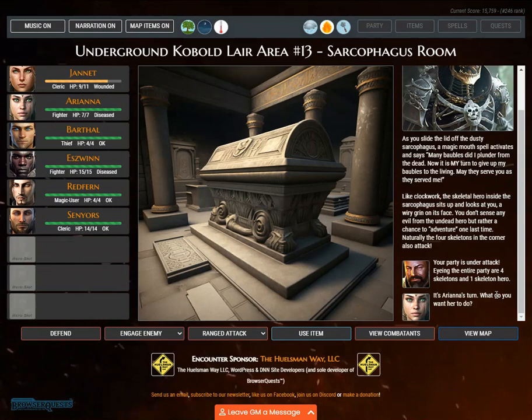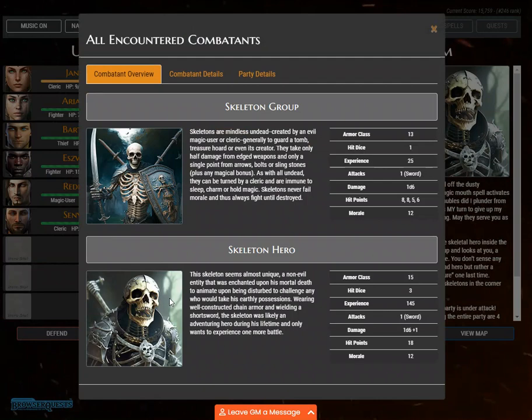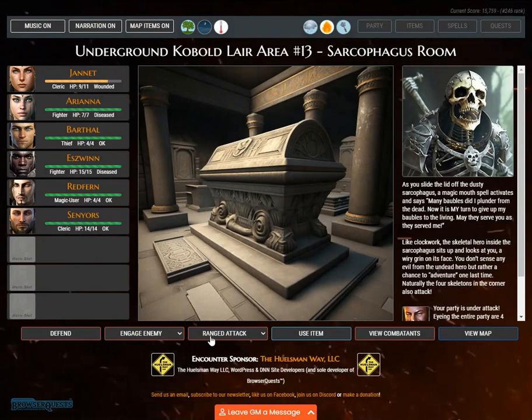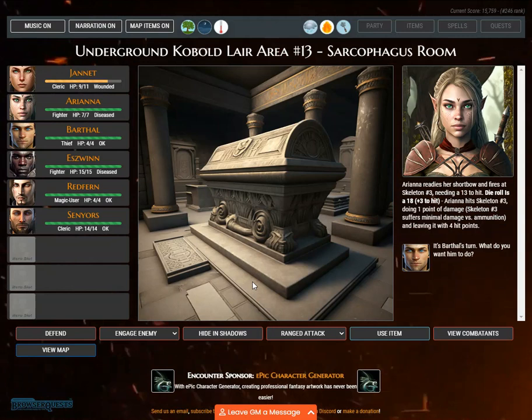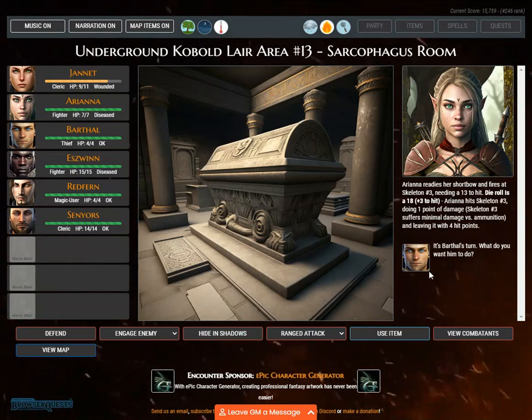Eyeing the entire party are four skeletons and one skeleton hero. It's Ariana's turn. Ariana readies her short bow and fires at skeleton number 3, needing a 13 to hit. Die roll is 18, plus 3 to hit — Ariana hits skeleton number 3, doing 1 point of damage. Skeleton number 3 suffers minimal damage versus ammunition, leaving it with 4 hit points.